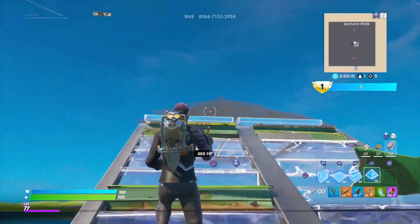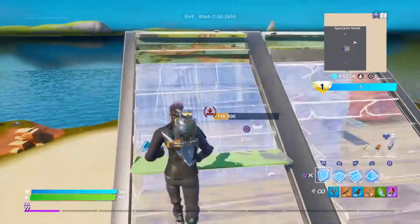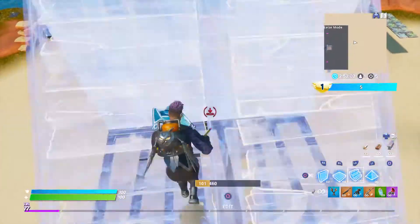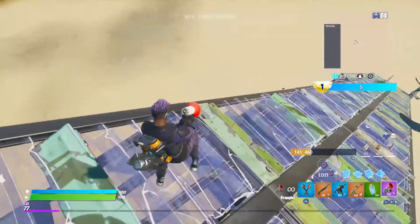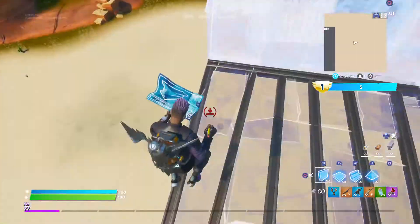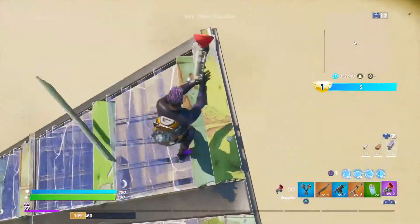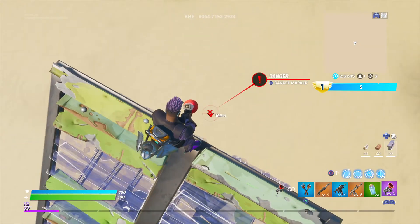So what you need to do is build to the edge, which basically teleports you back there. You can even build there, but the glitch is going to be more fun if you build till the very, very, very edge of the map. I'd say build till here — till my danger mark.